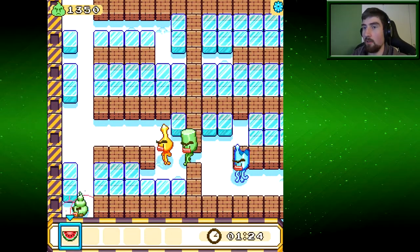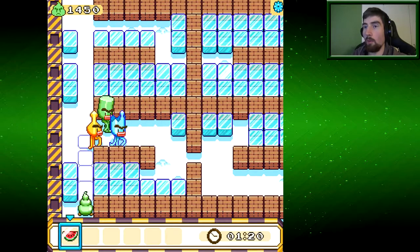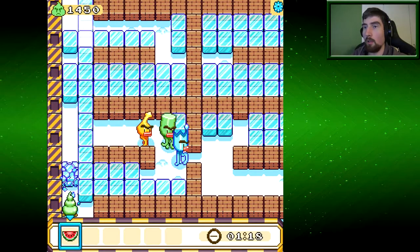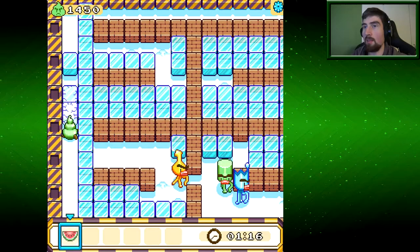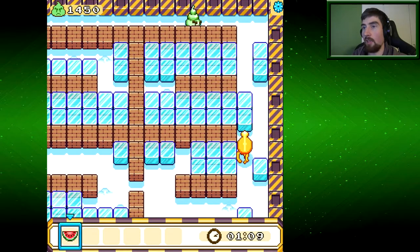Well, this level was much easier. Oh no, it wasn't. I was wrong. I missed. They were hidden. That sucks. Do they have a path? Yeah, they do.